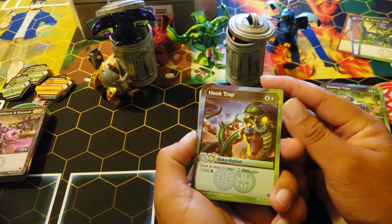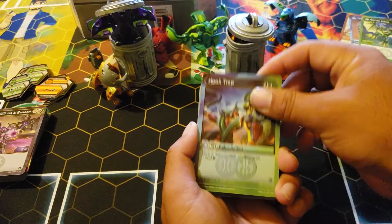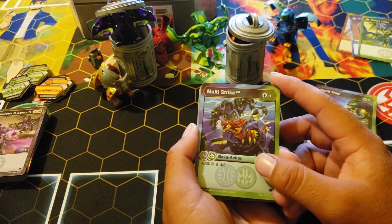Hook Trap: give a non-Ventus, non-Aquas minus 1200 B. This was so close to being good. Multi Strike: five, 300 B, three draw.